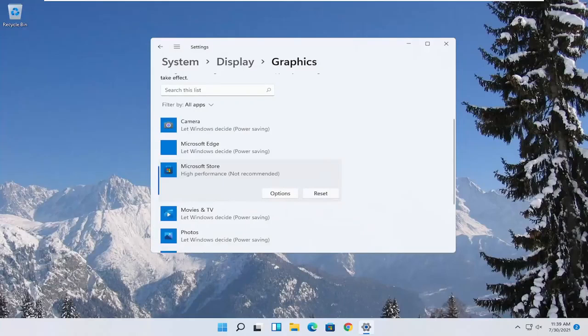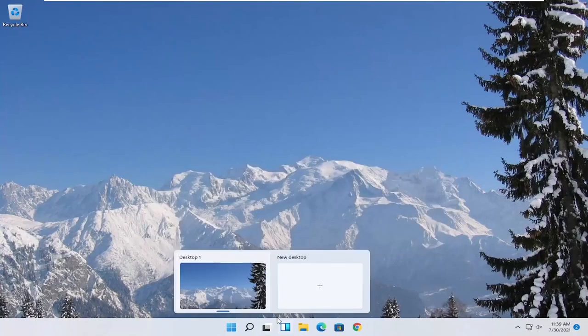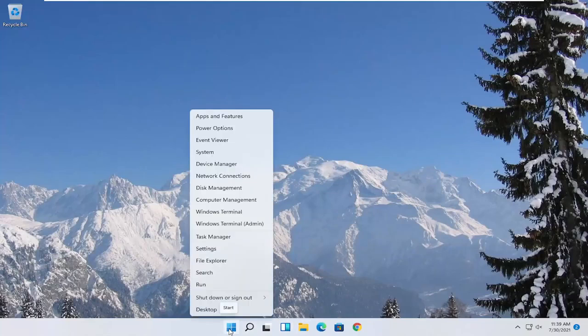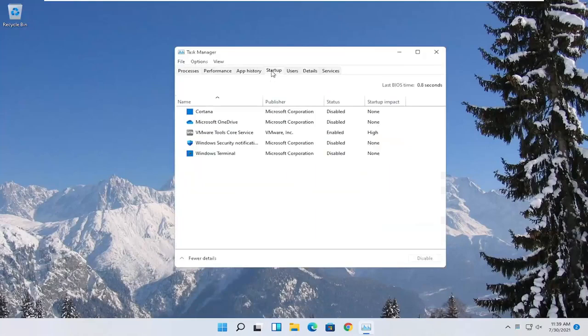Those are definitely some big things you can take a look at, beyond just overclocking your CPU, which I don't personally recommend for most of you guys — though I know some people may feel differently about that. You can also try turning off background programs that start when your computer boots up. Right-click on the Start button, select Task Manager, select the Startup tab, and disable unnecessary startup applications. Unless it's an antivirus, you can generally just disable it.